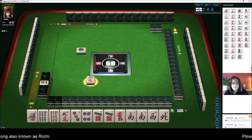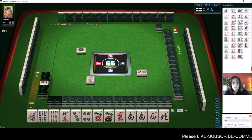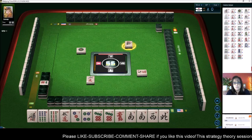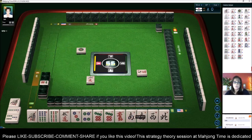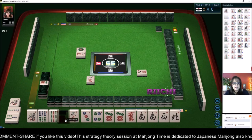Let's discard the two. We have a pair of south and we're in south seat. We also have a pair of seven dots. I'm thinking we should play our seat wind — a Pon of seat wind, three of a kind, for our seat south. That is a Yaku. Let's see if we can get that.